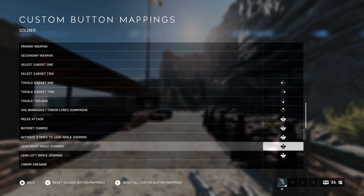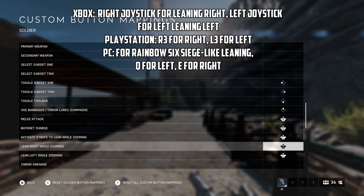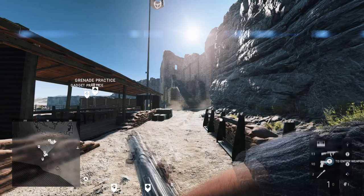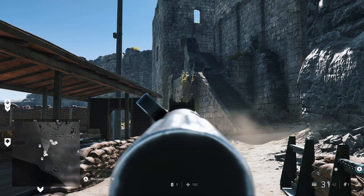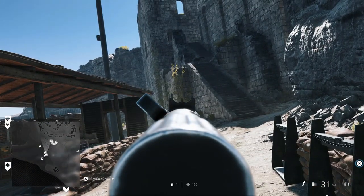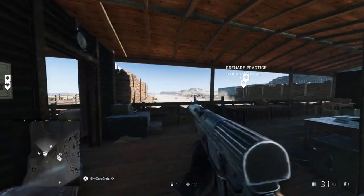To lean right, I set it to right stick, and lean left to left stick. My triggers and bumper are also switched. So pretty much when you click the right stick you're going to lean to the right, and when you click the left stick it's going to lean to the left.